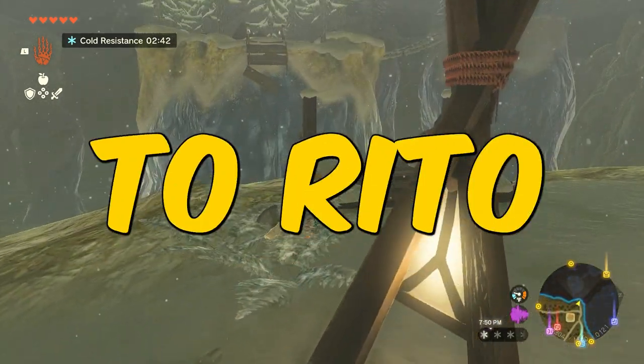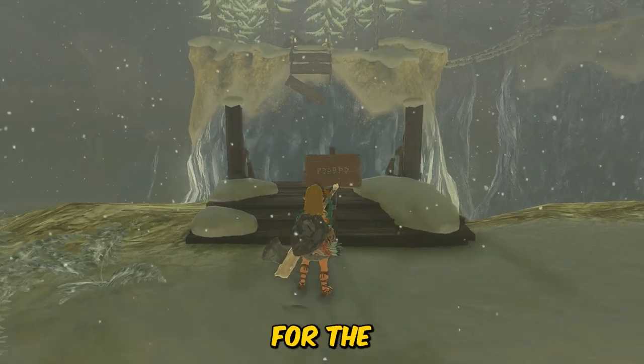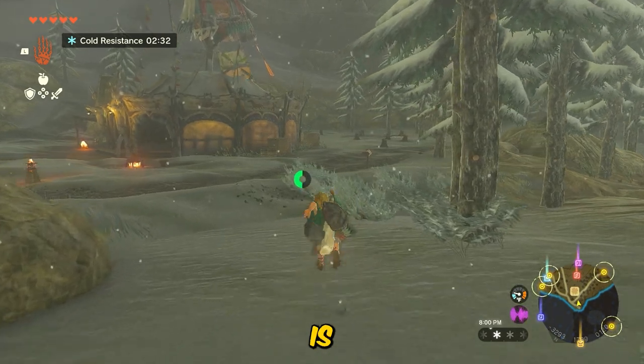How to cross the broken bridge to Rito Village. Okay, so you made it here — you want to cross to Rito Village for the main mission and the bridge is broken. It's easy, all you need to do is go to the trees in this small forest.